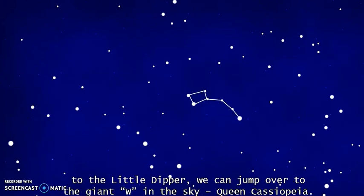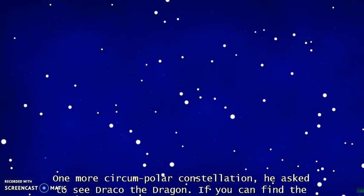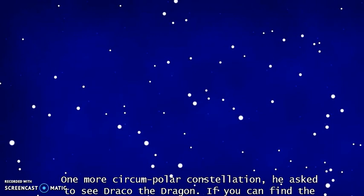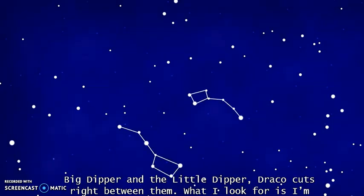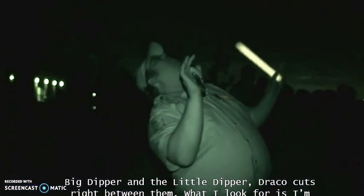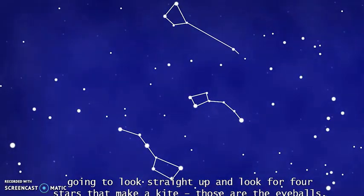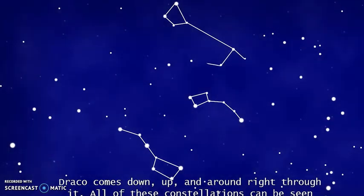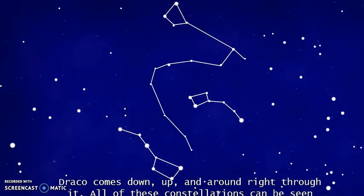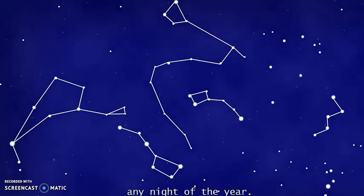Next to the Little Dipper, we can jump over to a giant W in the sky — Queen Cassiopeia, one more circumpolar constellation. You also have to see Draco the Dragon. If you can find the Big Dipper and the Little Dipper, Draco cuts right between them. Look straight up for four stars that make a kite shape, go to the eyeballs, and Draco comes down, up, and around right through it. All of these constellations can be seen any night of the year.